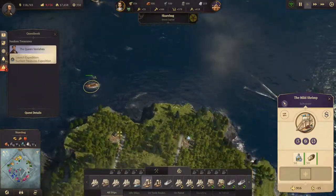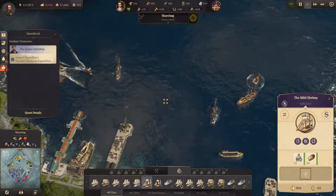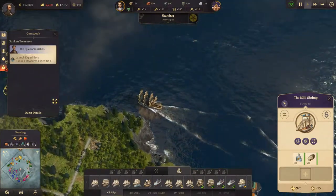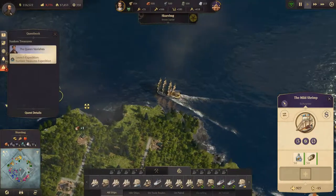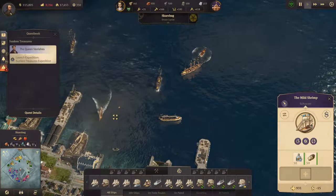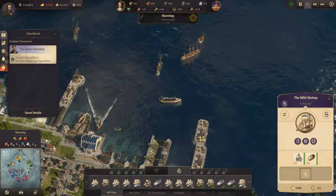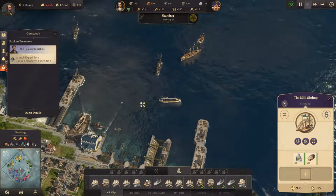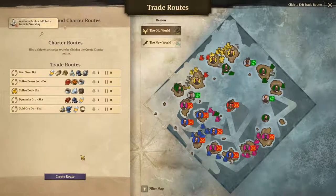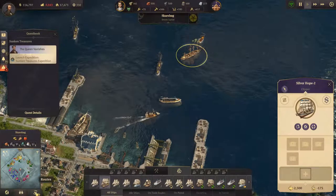The miles trip, what are you doing there? This could actually adjust the sail. We'll drop this off and stick it over there as well. Let's have a look at our trade routes. I think I want to stick Silver Hope Two on one of them - on that one.